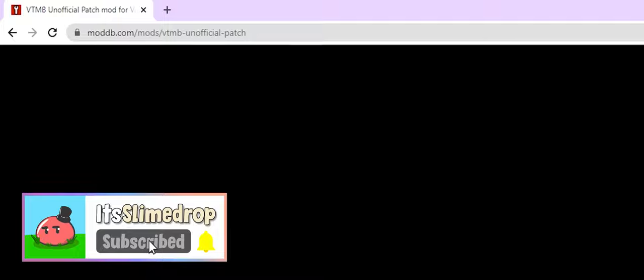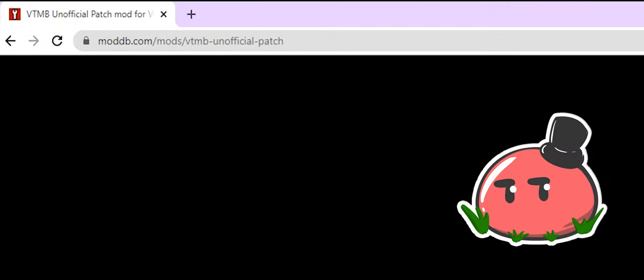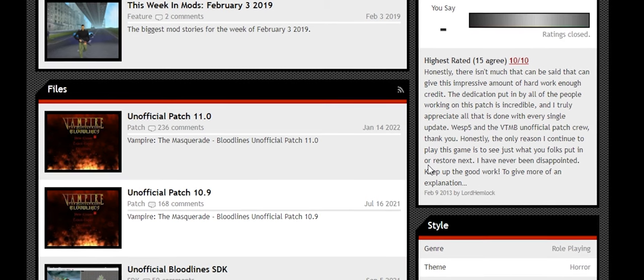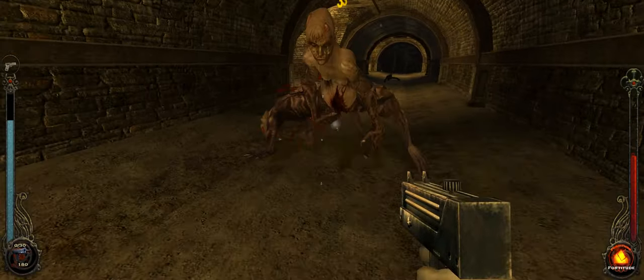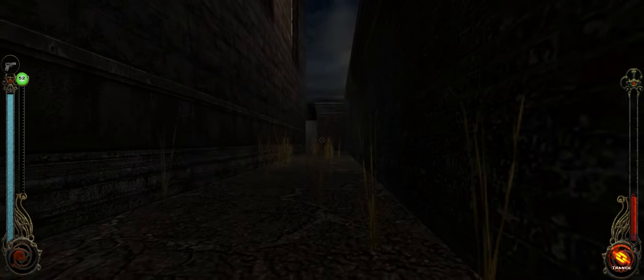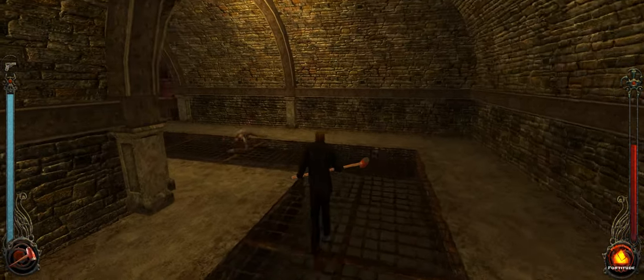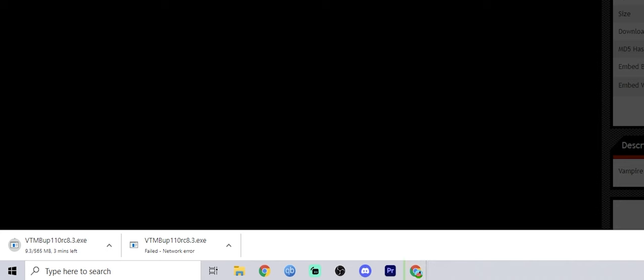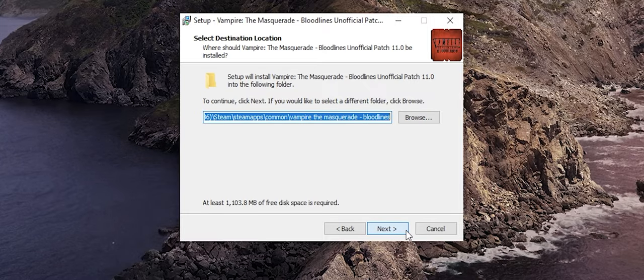Step 2: go to the website moddb.com/mods/vtmb-unofficial-patch — I'll leave a link in the description below. Once you're there, look for Unofficial Patch 11.0. They've already made a bunch of patches before this, which shows how much work they've put in to keep the game alive. Depending on when you're watching this, it could be 11.1, 11.2, 11.3, or later — just look for the latest one and click on it. Click the Download Now button and it should download for you. Once it's done downloading, just double-click it, install it, read the agreement, and click Next.